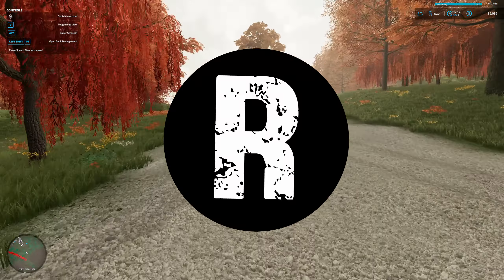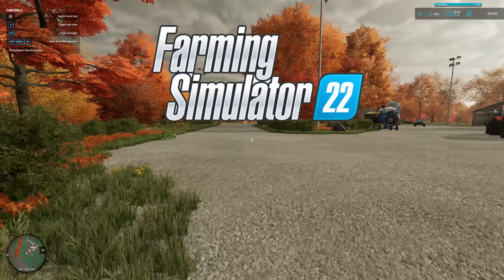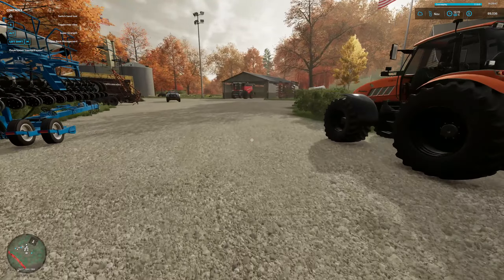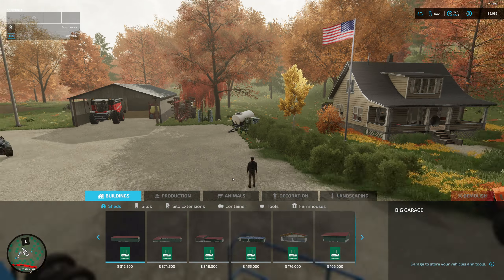Hey guys, welcome back to another episode of Farming Simulator 22. I'm your host Renovate. We got everything set up, let's check this out. I put some lights up, did some decorating, we put down gravel, it looks a whole lot better now. If you want to see it from above, this is what it looks like.